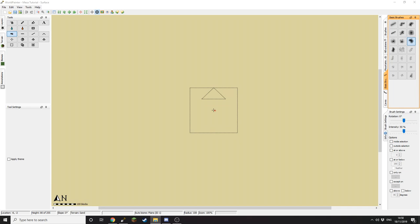Hi everyone and welcome back to another super quick and super simple WorldPainter tutorial. Today I'm going to show you how to make a really nice looking Mesa biome. To get started, all you're going to need is this one brush from Geracraft's six brush pack, which I'll leave a link to in the description.